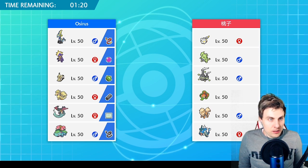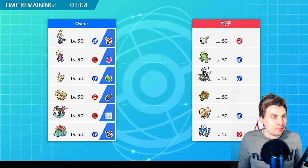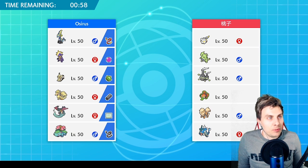Next opponent has: Togedemaru, Tyranitar, Weezing, Rotom, Arcanine, and Gyarados — double Intimidate. Very little speed control outside of Max Airstream on Gyarados and Nuzzle on Togedemaru. Overdrive is really good here because it doesn't help Gyarados escape electric-type attacks. I'm quite happy bringing Toxicity to this one — it can do a lot of work.